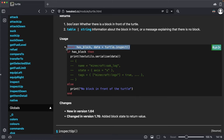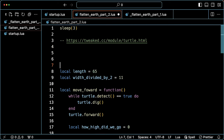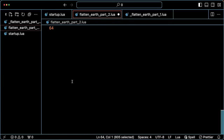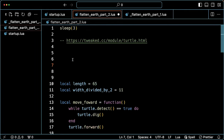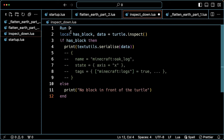So we're going to be looking down because we're flattening this area. Inspect down gets information about the block below the turtle — a boolean for whether there's a block below, and then a table or string of information about it. The docs have an example for inspect, and inspect down is just a little further down the page. This shows us how it works: make two variables — has_block and data — and that's where we call inspect on it. Then if has_block is true we print a serialized version of the data. I'm just going to copy this code and make a separate file — inspect_down.lua.